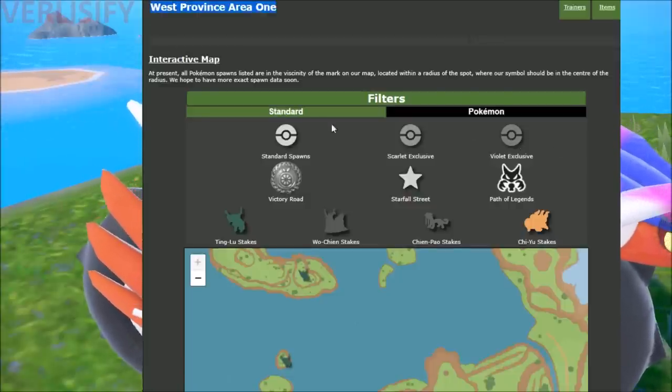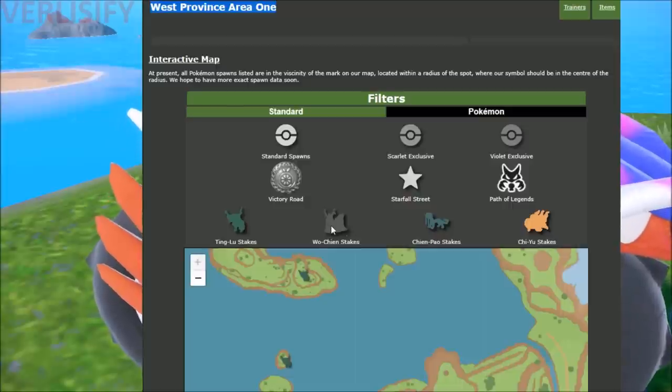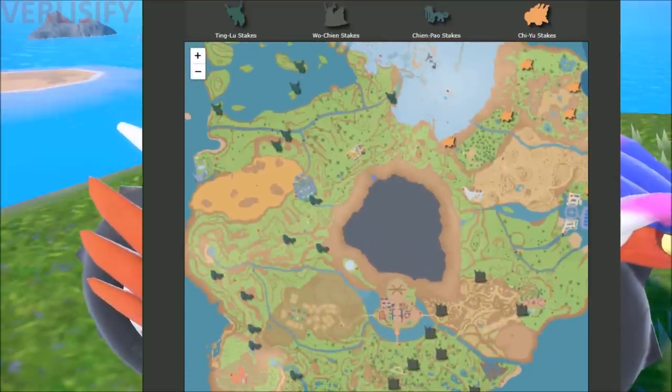If you go onto a page for any route or use the interactive map, you can find the stakes yourself. The filters are standard and you can click all the stakes you're looking for, then find them on the map. Go to the area — it's very accurate — and you can pull up all the stakes and find the legendary Pokemon.